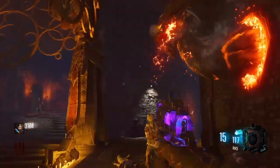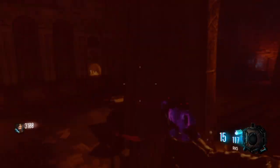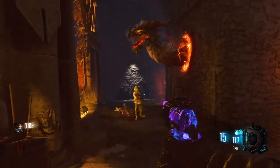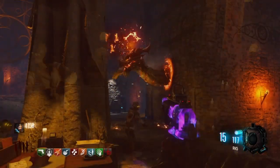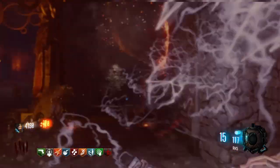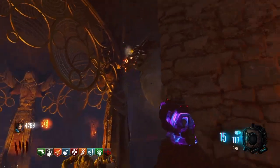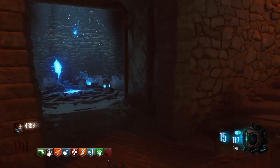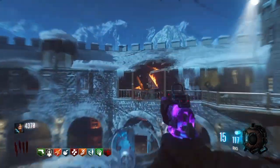Same steps as before - just go ahead and knife away, shoot away, kill zombies as the dragon eats them. Same old same old, very repetitive. That'll do it - you'll see it realign and break away. Then you can make your way to the third and final dragon.